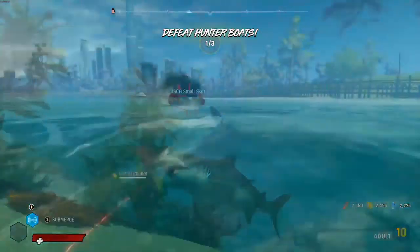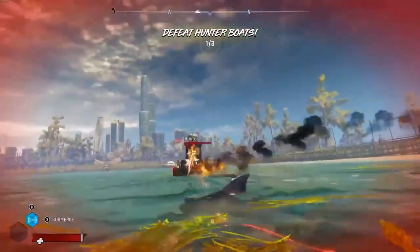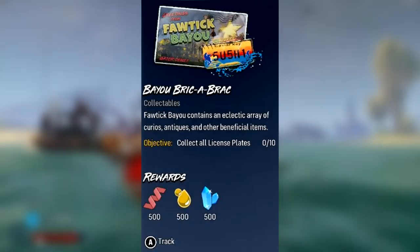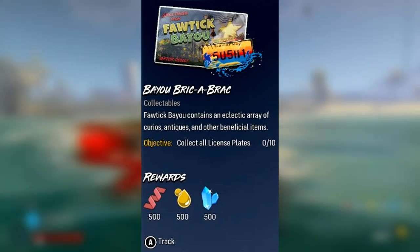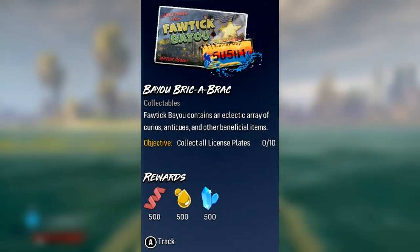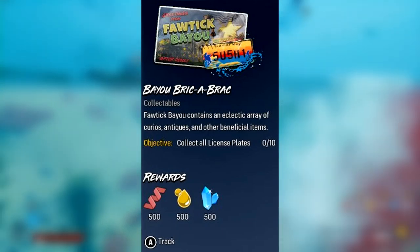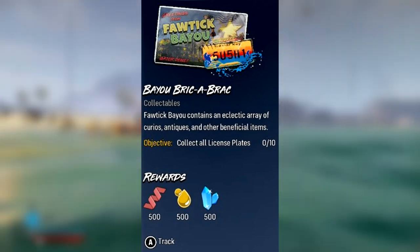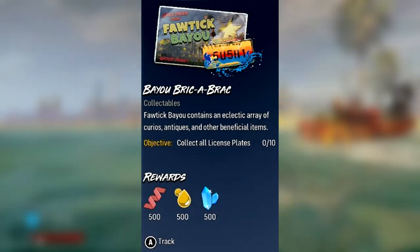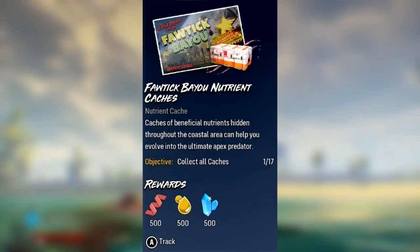Now let's take a look at some of the different quests available in the game — five of them with a good amount of variety. Starting with Bayou Bric-a-Brac: the objective is to collect all 10 license plates. Some will be fairly difficult to get, and you might need to be a certain size to obtain them because some are on land — and as soon as you're out of the water you have to struggle to get back before you suffocate.